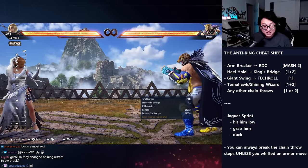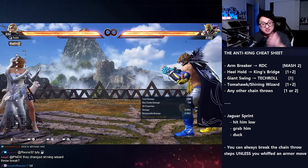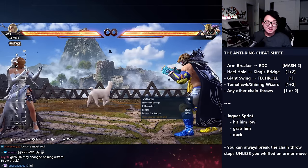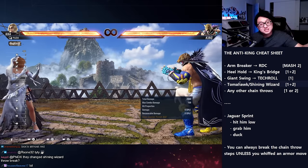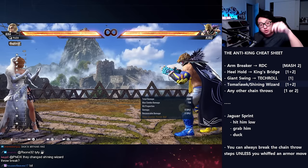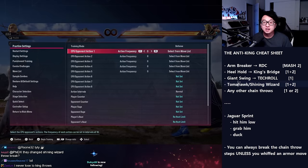Tekken 8 has been out for seven days and in this week people have gotten into ranked, labbed their characters, and gotten thrown by King. Everybody without fail is getting thrown by King, so I'm here to give you a full holistic guide on how to deal with that. But I know you want to hop back into ranked ASAP, so let's go over this quick cheat sheet first before I go into all the detail.